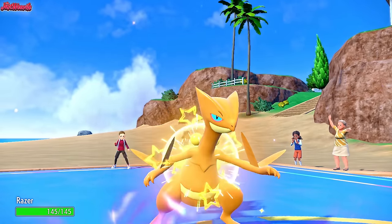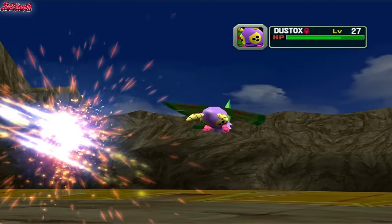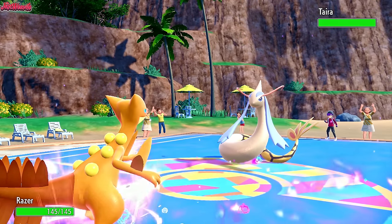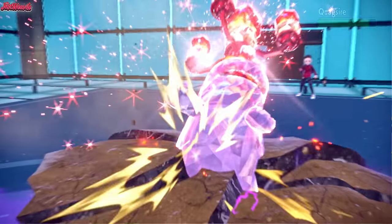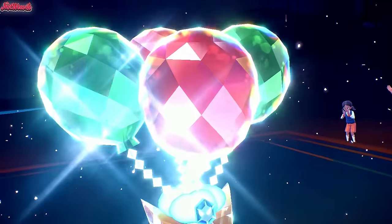Sceptile is easily one of my favourite grass type starters, and can you blame me — it's pretty awesome. Today I'm going to be showcasing how powerful Sceptile can be, with its unique Unburden ability doubling its speed when its item is consumed, and strong physical attacks in Leaf Blade, Earthquake and Acrobatics. You can also boost its attack with Swords Dance, and even further boost Acrobatics power with Tera Flying.